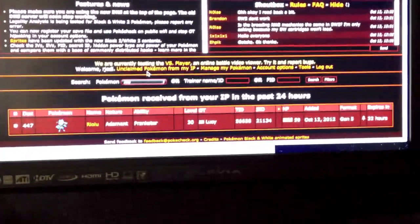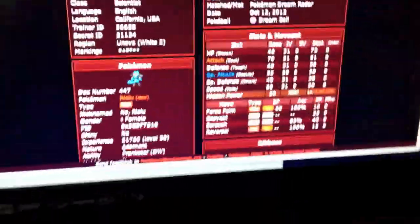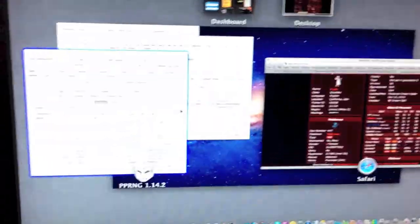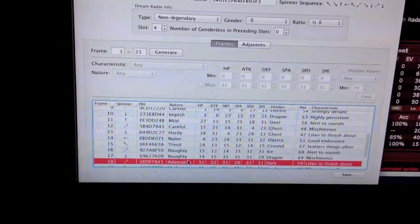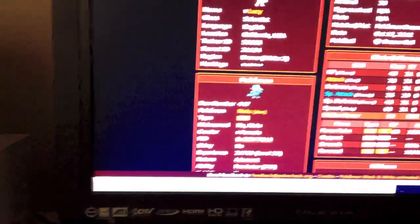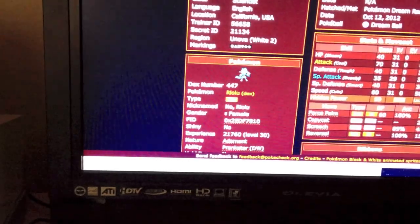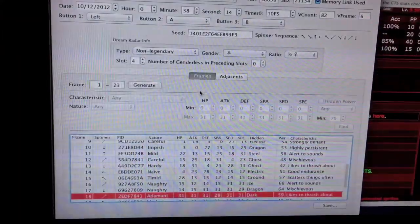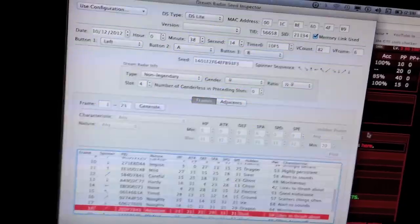On PokeCheck you can see Adamant, Prankster, level 30 — just like in game. And look at the IVs: 31, 31, 31, 29, 31, 31. That looks right. The PID is 2ED — it's a bit off, wonder why. Maybe we'll have a little chat with Chizou about that. Either way, it is Adamant and the IVs I wanted.